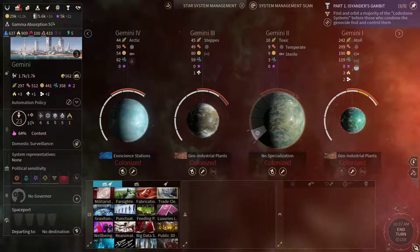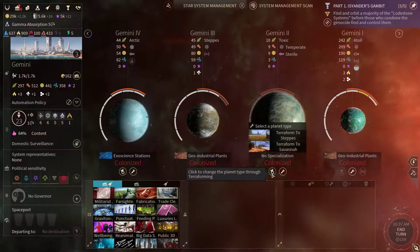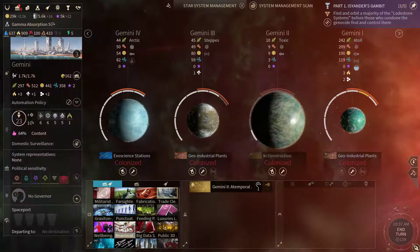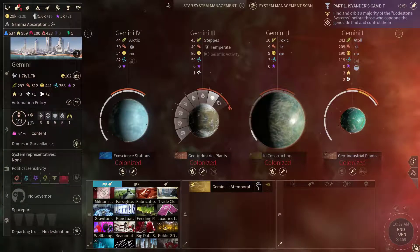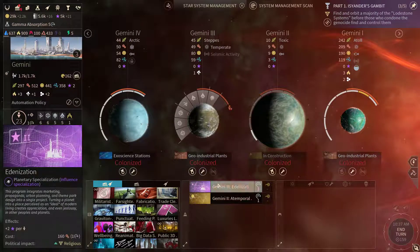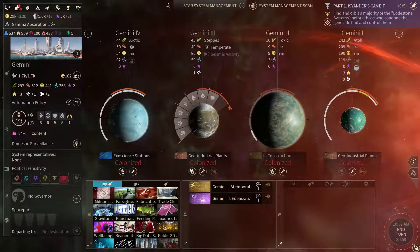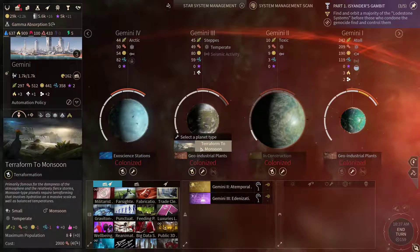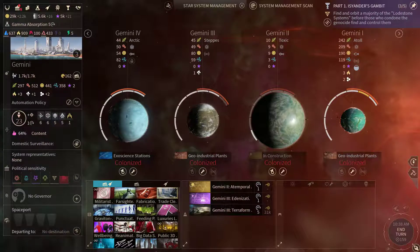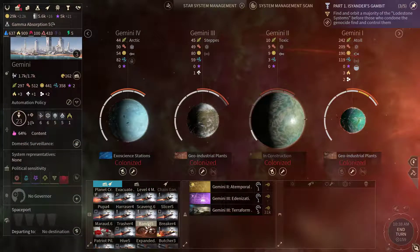Now I could specialize this toxic world, and I suppose that wouldn't be a bad idea. Let's get the Atemporal Finance here. In the Steps world, I'm gonna prepare the Edenization. You could also start terraforming it — it's much better to have it terraformed into a protoplanet and to keep it that way. So let's start working on that.